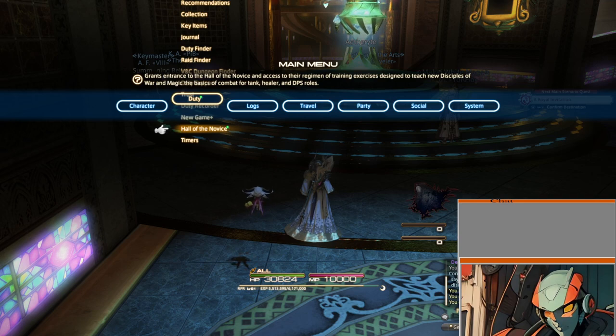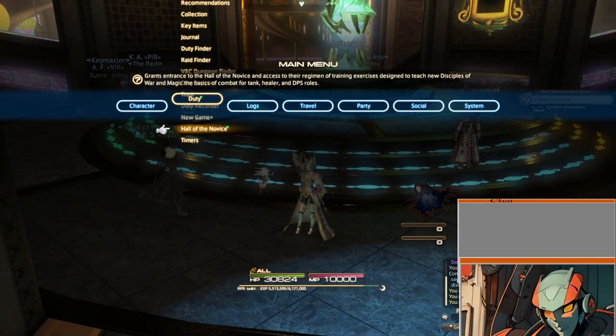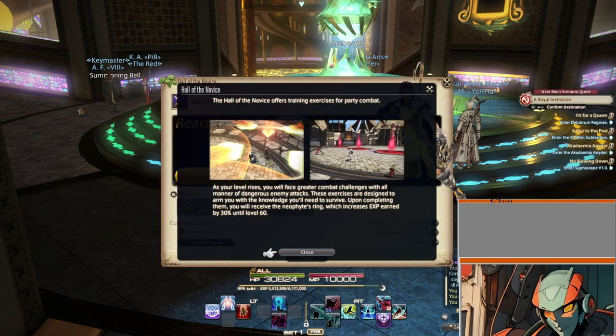Since we're doing this for a video, I'm going to check out the new Stepper Hall of the Novice and see what this is all about. Hall of the Novice offers training exercises for party combat.